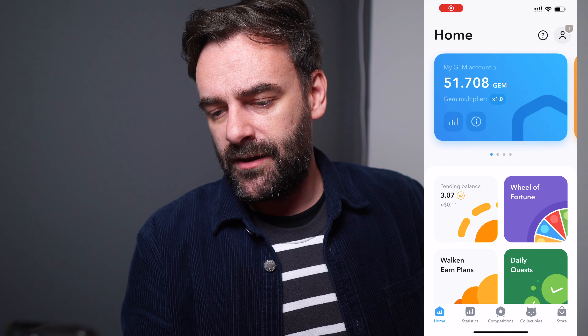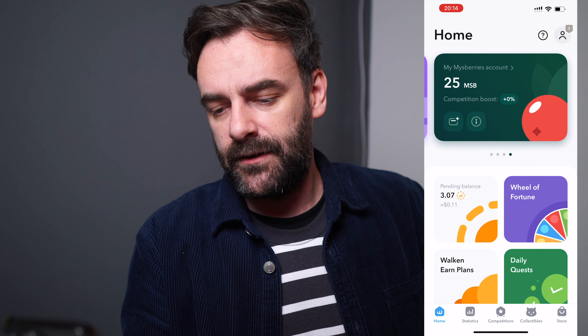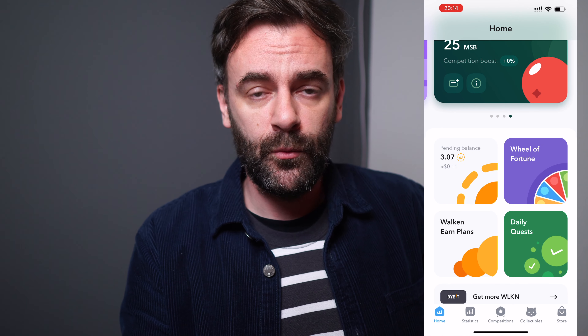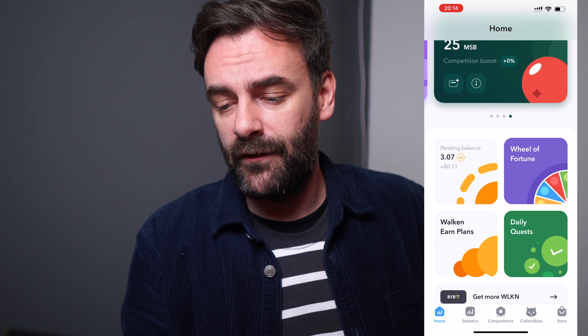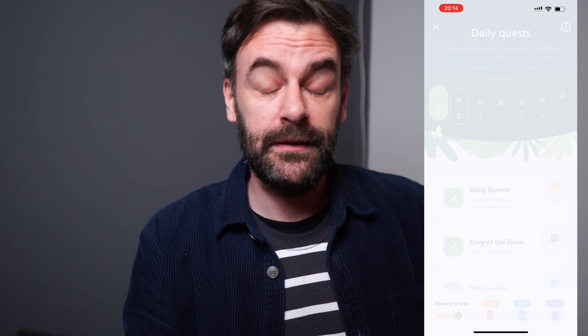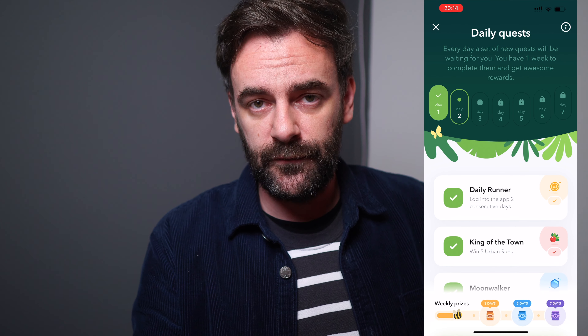As you can see, there's your gems, your WLK coins, your Solana account, your berries, and then you can see the pending balance — which is the balance you can win from competitions. You've got a wheel of fortune, and then your daily quests, in which you can compete and do all sorts of different tasks, after which you'll win various rewards.